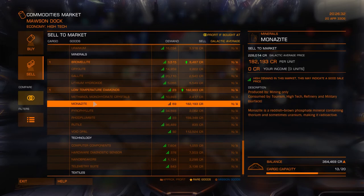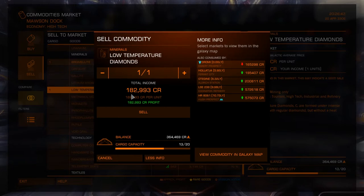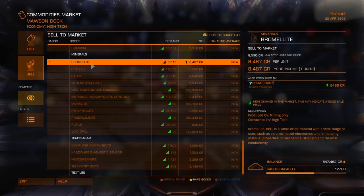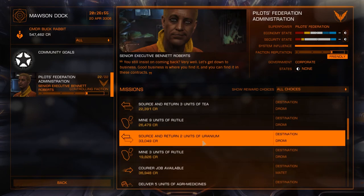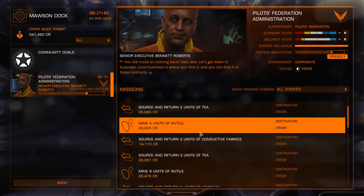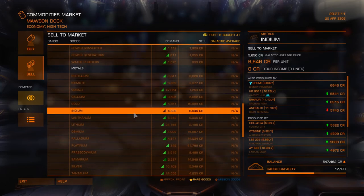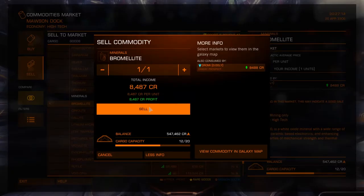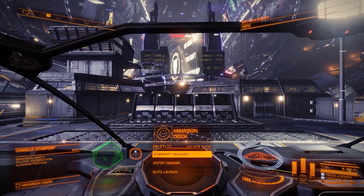We could get 1.5 million but we're not going to — we're very lightly armed and we don't want to be dragging around a ton of low temp diamonds. So we go to the commodities market, go to sell. We've got 1 ton of bromelite worth 8,000 credits, and 1 ton of low temperature diamonds. Let's quickly check if there are any missions requiring 1 ton of bromelite — no, nothing. So we go back to the commodities market and sell. The hope is to mine materials required for a mission, but honestly I would leave the mining until later. Thanks for watching everyone and hopefully I'll see you on the next one.